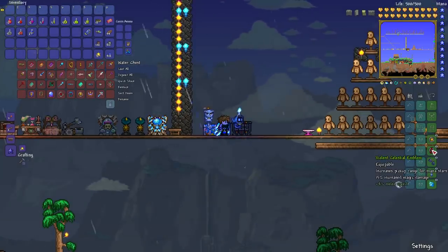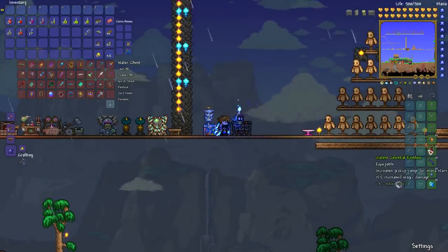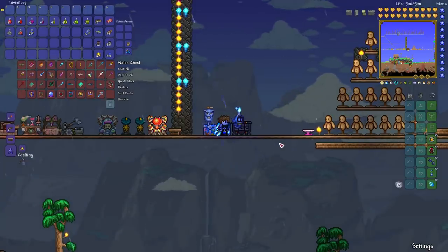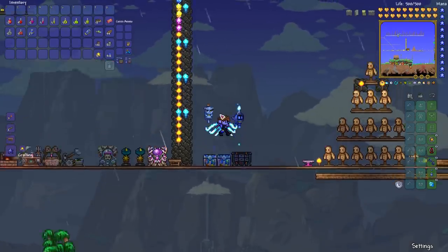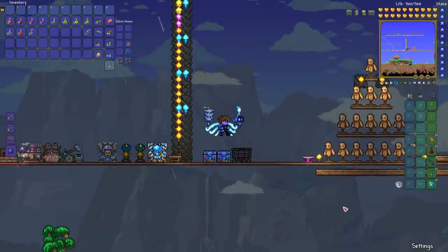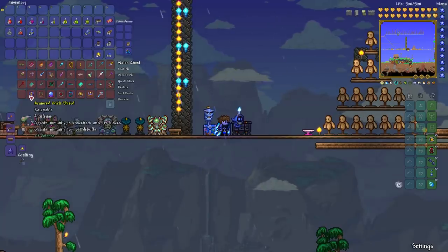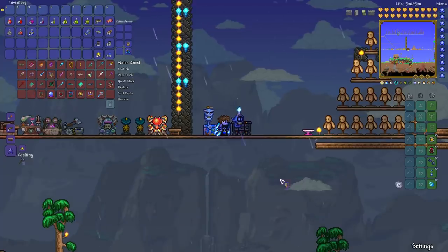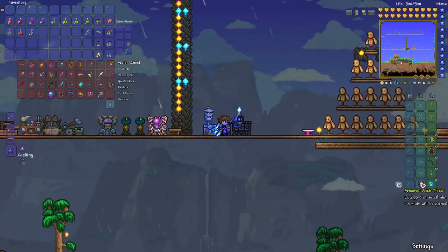On pre-update platforms you can do this from the beginning of hardmode; on updated platforms you can only get that Avenger Emblem and make this combination after you've defeated all three mechanical bosses. Once you're in hardmode you'll also want to get some wings. You may also want to start farming and gathering all the ingredients to get the Ankh Charm or Ankh Shield — that's a very useful item, though not magic specific.